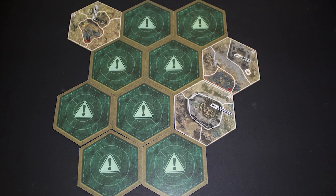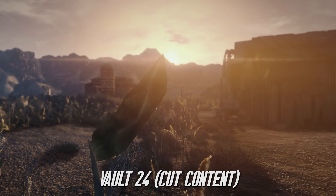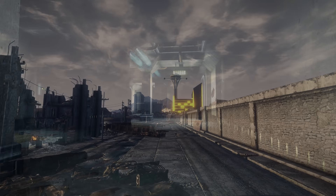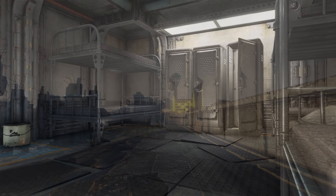Vault 24 is another one where we know next to nothing about it, only being able to acquire a Vault 24 jumpsuit within Fallout New Vegas. Other than an unmarked location, a generic vault symbol, and a jumpsuit, it is impossible to guess what it could have been made for, and for that we just have to move on to the next vault on this list, which is Vault 39.